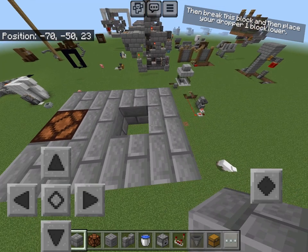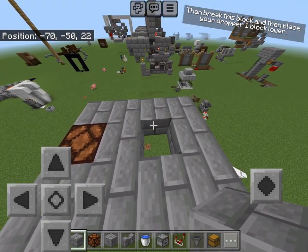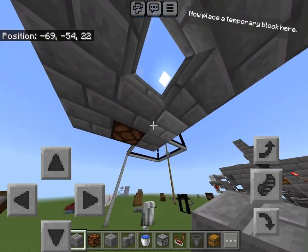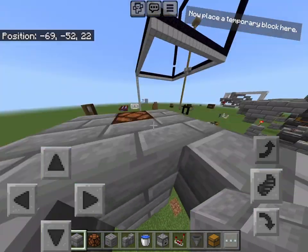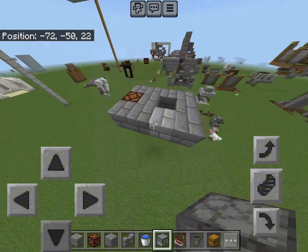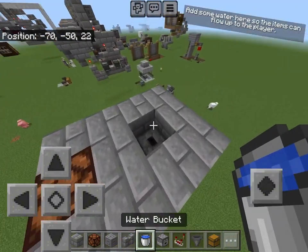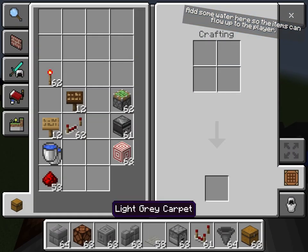Then break this block and place your dropper one block lower. Now place a temporary block here, then break this temporary block. Add some water here so the items can flow up to the player.